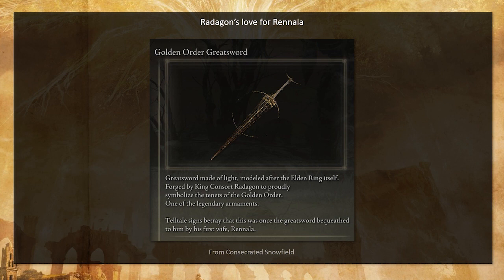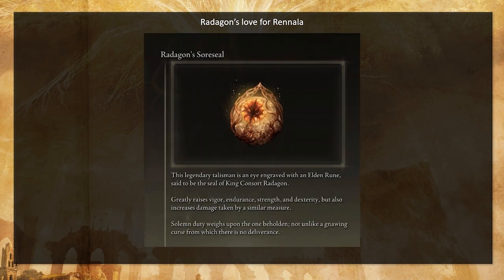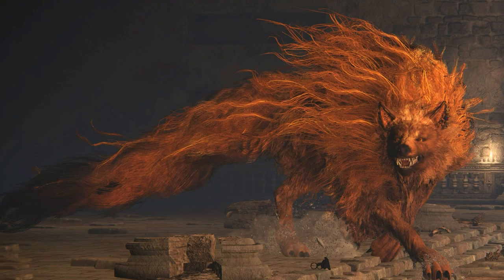I do think that Radigan really loved Rinala. I do not think he wanted to leave her — I think he was getting pressured. Marika and the Greater Will were telling him this is what you have to do, you have to leave her. So I think using her sword, using the wedding gift she gave him in creating the Golden Order, was supposed to be really, really significant. We also see the description for Radigan's sword seal at the very bottom. It says, 'Solemn duty weighs upon the one beholden, not unlike a gnawing curse from which there is no deliverance.' Solemn duty — it was his duty, after Godfrey was banished, to go back to Marika. It's not that he wanted to. He had to. And that text — 'like a gnawing curse from which there is no deliverance' — I don't think Radigan wanted to leave her at all. He also leaves his red wolf to protect Ranala before you even get to fight her.